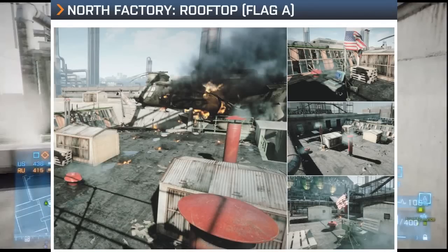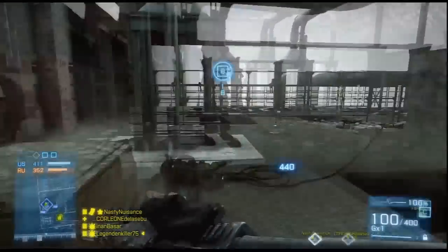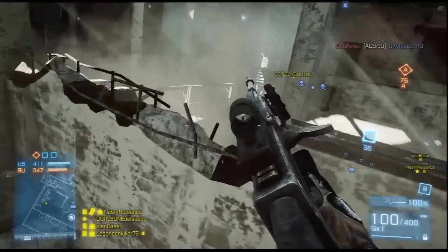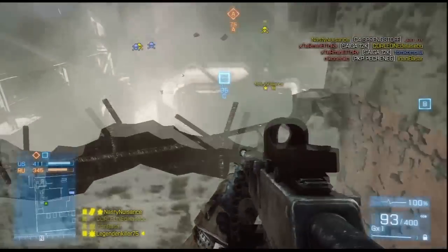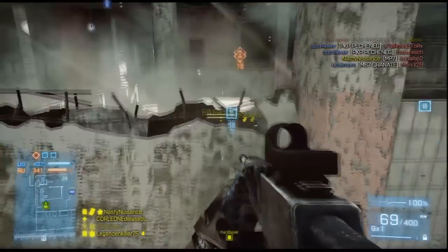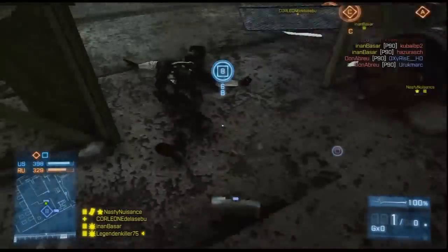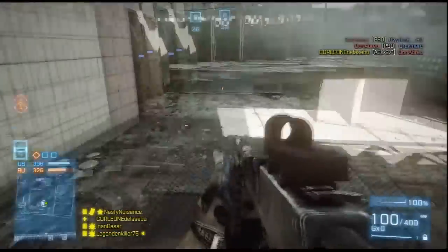Dann kommen wir mal zur Flagge B, zur südlichen Fabrik. Dann lege ich hier gerne Claymores in den Eingang, weil da kriegst du ja so viele Kills mit. Und dann hier kann man auf diese Klötze hier springen – da kann man in den Eingang von C reinballern. Zweibein kann man zwar aufstellen, aber man kommt nicht tief genug, um in den Gang zu zielen. Man muss leider ohne Zweibein einfach reinhalten oder Granaten runterwerfen. Einen schönen Claymore-Kill bekommen, neue legen. So, jetzt sieht man mal wieder wie nützlich hier Claymores sind.